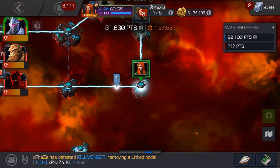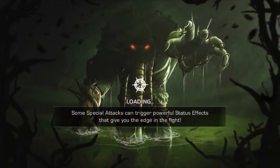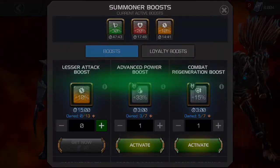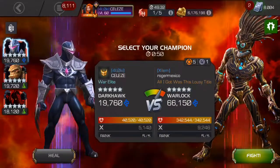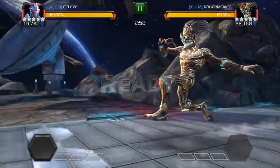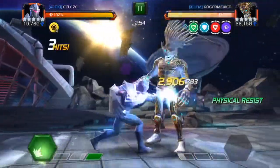Good war so far — didn't die, everything went well. Now for the boss fight. This war, first of the season, we have Warlock on Bulwark. I boosted pretty big. I'm using Darkhawk for this — we had someone solo Warlock with Darkhawk, and I think Darkhawk is really easy and straightforward to play with Warlock if he cooperates. The plan is to build to the special 3 as fast as you can, get the null mode which gives a boost to attack rating.